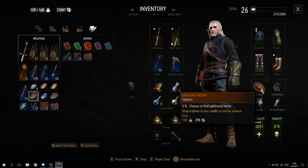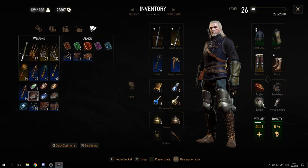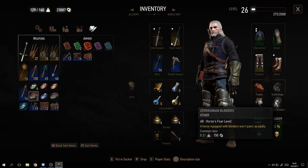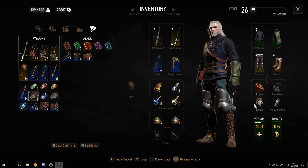Roach is currently carrying the Arachas trophy, giving me a 5% chance to find additional herbs. His saddlebags give plus 100 maximum inventory weight, saddle gives 80 stamina, and horse blinders reduce his fear level so he won't as easily throw you off or run away when you ride into a fight. At the bottom you have vitality - your health - and toxicity. Mine is currently zero since I haven't used any bad potions yet.